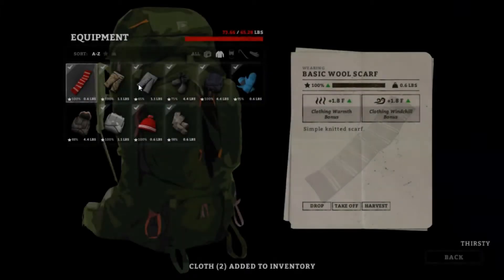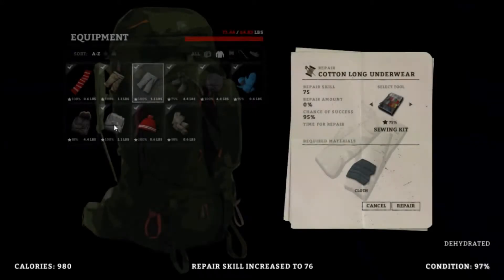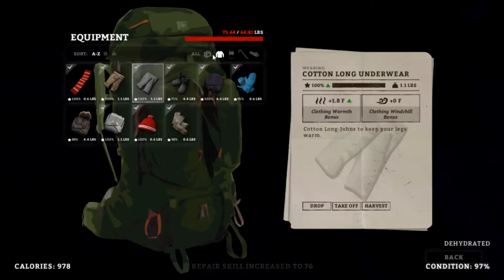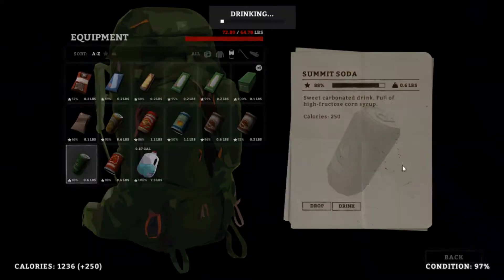Getting a bit thirsty. Now we're dehydrated. Drink our soda — drink some Stacy's grape soda. I'm drinking another one too — get some calories in.